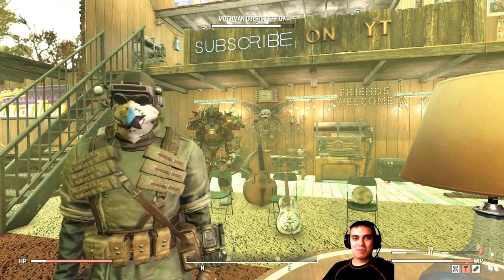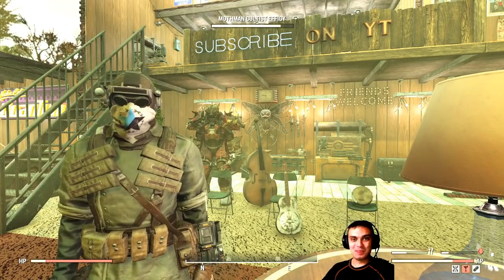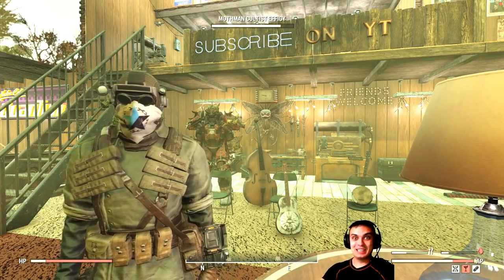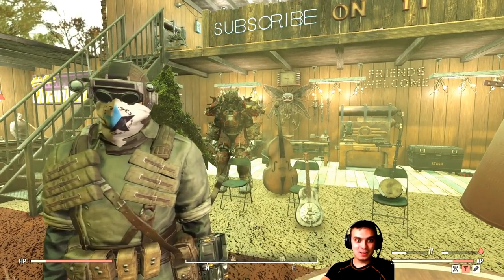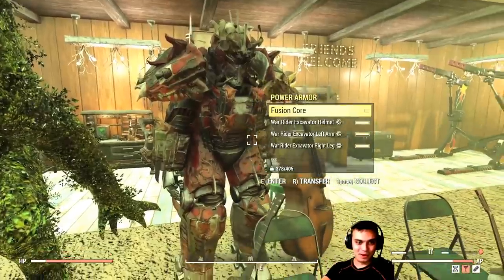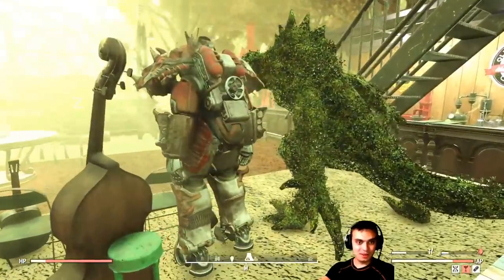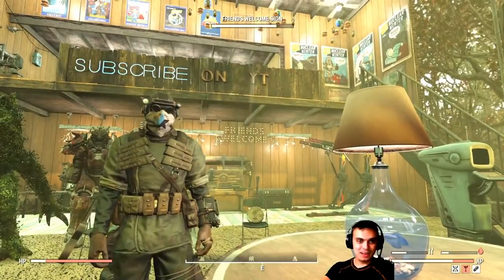Hey, what's up Z clan and everybody else, hope you're all doing good. Welcome to my Fallout 76 Atom Shop today video. It's Tuesday and the four Deathriders horsemen return. I have one of them - I have the Warrider, and this is an Excavator power armor skin. Let's not waste time and jump right into the Atom Shop.